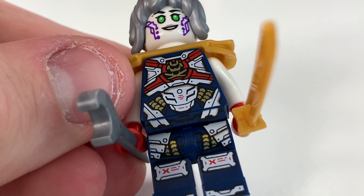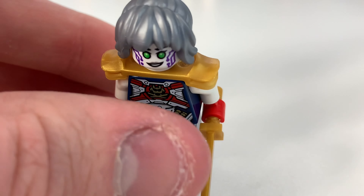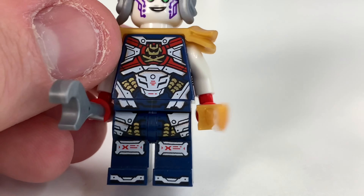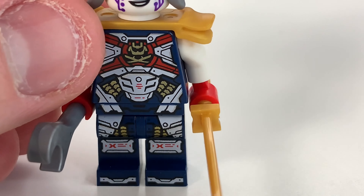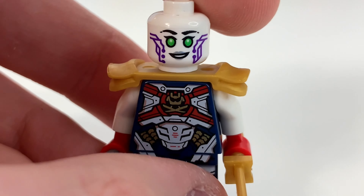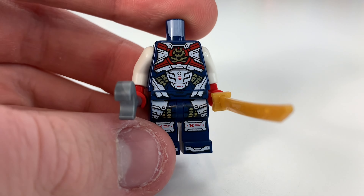Then we have the Pixel minifigure - this is a new Samurai X. I really hope this debuts in the new season as well. I really like the new suits, apart from Nia's because that doesn't canonically make sense given what happens with Nia. But yeah, this figure is really cool. I like the armor there. You can see her face print, which technically isn't accurate, but she looks happy and angry. It's really cool just to see another Pixel minifigure - we haven't had one in years, I think since Hunted.